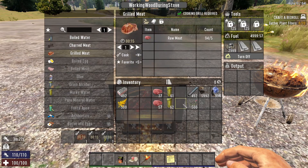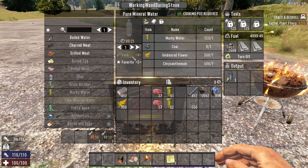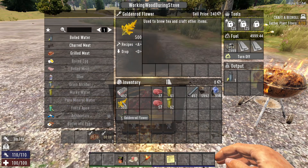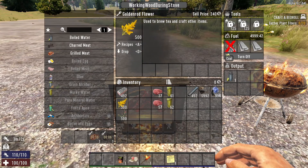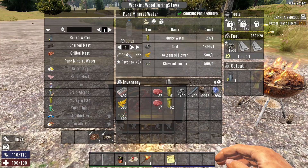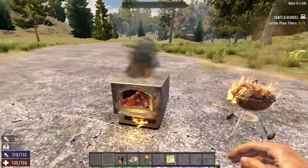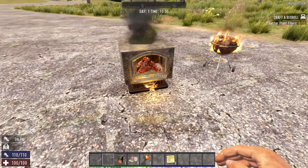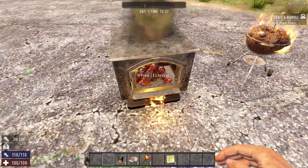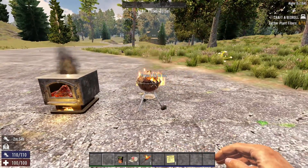You can make boiled water, purified mineral water — everything. I had chrysanthemum but ran out. Boom — you can make everything that you can in a campfire. I can raise the fire up to make it look like it's actually inside, but yeah, it's exactly all it is — just a reskinned campfire.